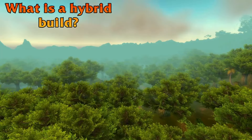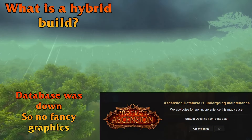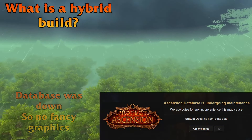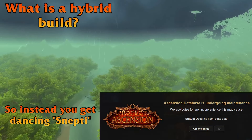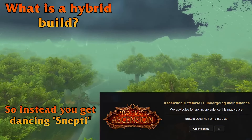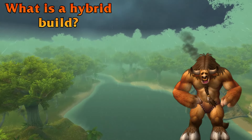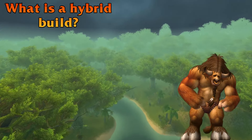A hybrid build is a build that relies on melee, ranged, or physical abilities to do magic damage. You will be scaling your magic damage and taking on-hit talents that do magic damage. The two most common ways of applying this are melee and physical. Ranged is not as common — technically you could do it on a hunter build, but it doesn't work as well because abilities like Fel-Infused Weapon only work for melee attacks, not ranged.